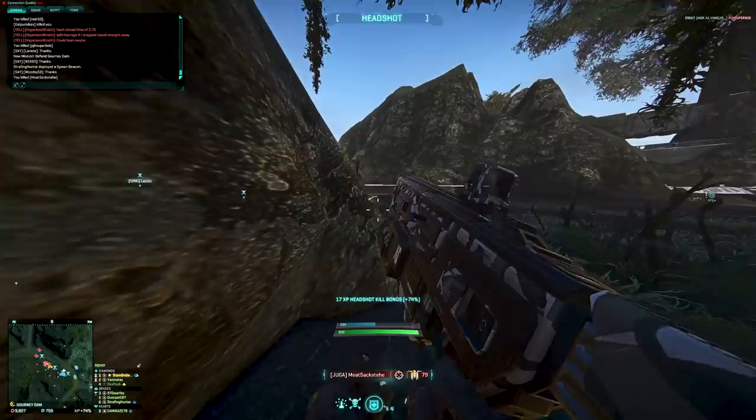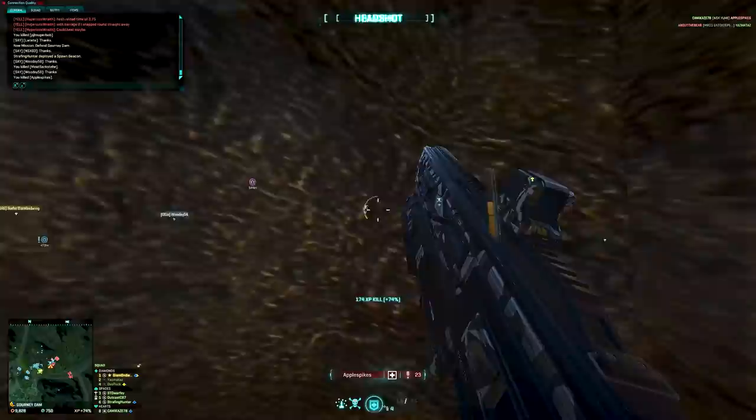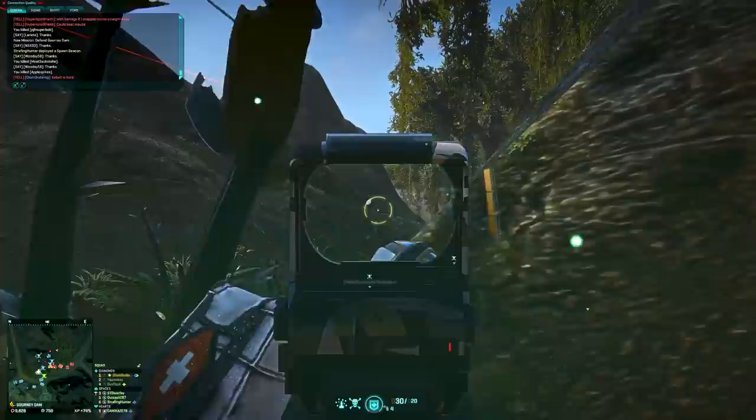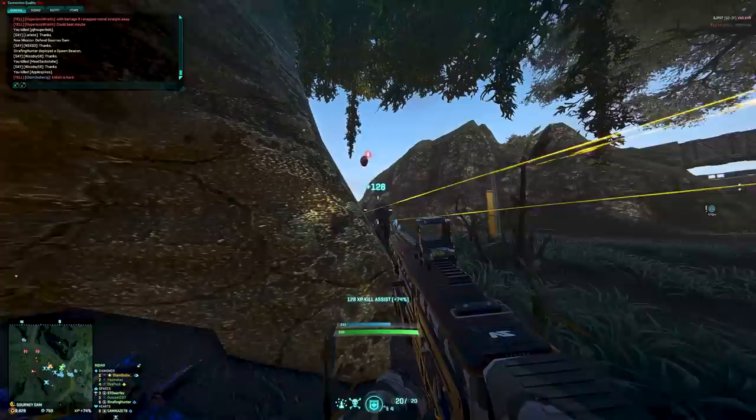Additionally, know when you're beat. If you can't kill someone in one burst and someone is lining you up, it might be time to cut bait and run. Charging the weapon up for a second burst is simply time you don't have when someone starts shooting back. Also keep in mind that when you start your burst you are committed to it, thanks to the stance the weapon locks you into mid-burst — just keep that in mind.